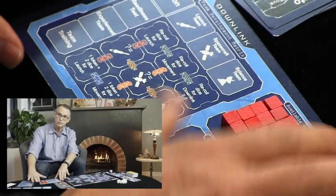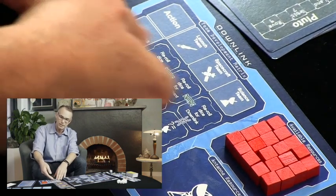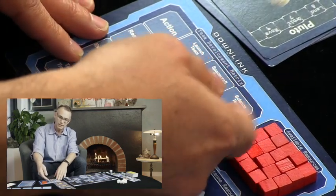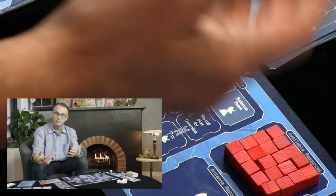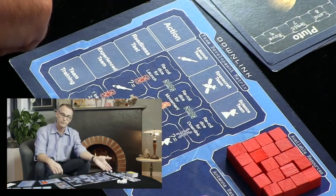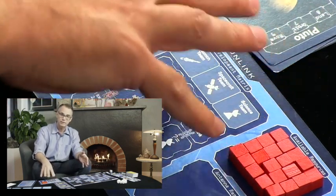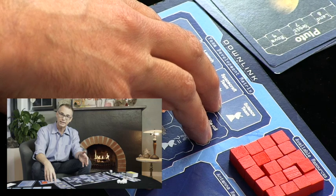Every player in the game has their own player mat, which represents their ground system. You train your different teams: your launch team, your spacecraft team, and your science team. The more training you do, the better the odds are of a successful dice roll. The game is built for two to six players, so there are game mats for everybody.